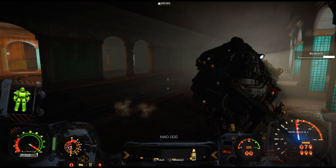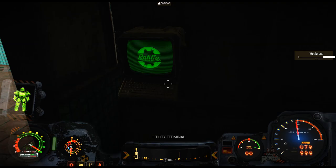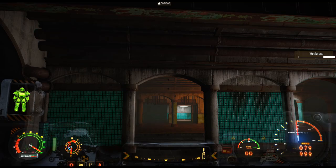You can also interact with the ventilation controls. As you can see it's pretty thick with fog in here, but the ventilation controls should clear it. Enabling auxiliary ventilation — and the fog is gone. This settlement looks really nice.